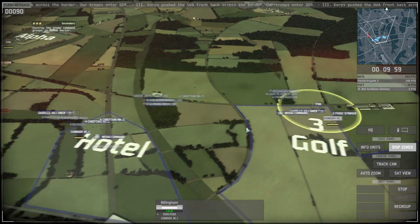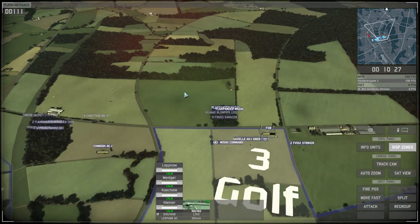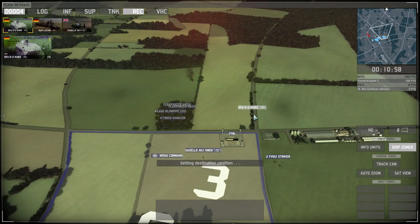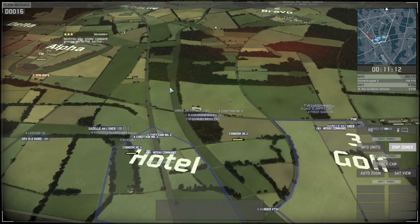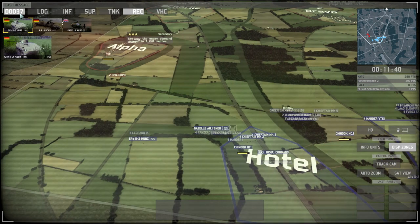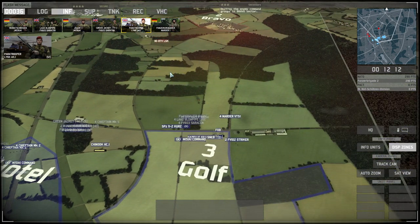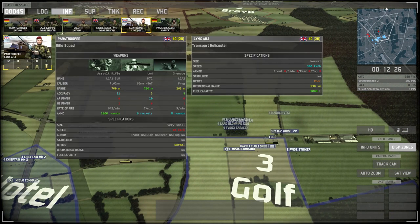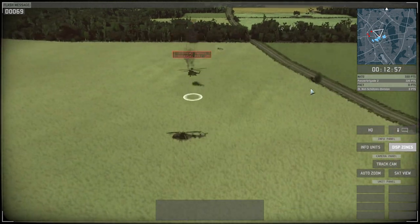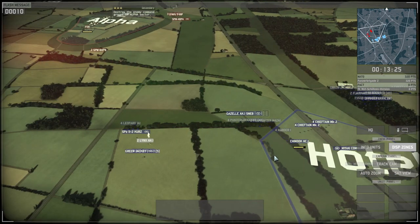I've got my tanks going for the enemy vehicle on the left flank. For logistics supply, I personally like to use the helicopters - the Chinooks. They're easy and quick to move around the battlefield and supply your units very quickly. More helicopters are coming down from the north, but I've got anti-air units in the bushes and forests - there we go, taken care of.